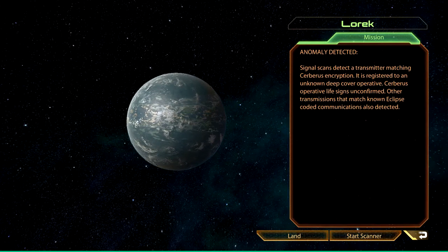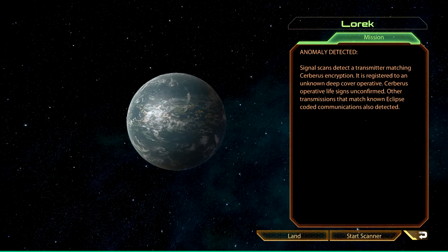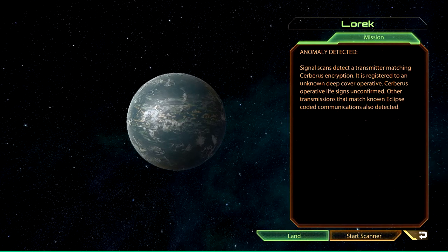Hello and welcome back to Let's Play Mass Effect 2. In the last episode we've been scanning around a lot and gathered some resources, but now we found an anomaly and we can actually look for a service operative that has been missing, so let's do that.